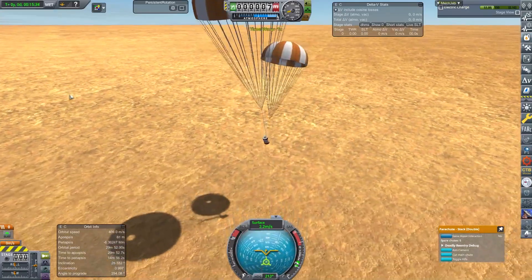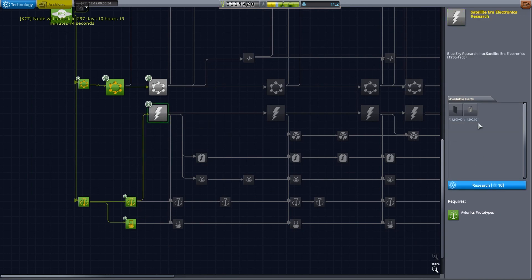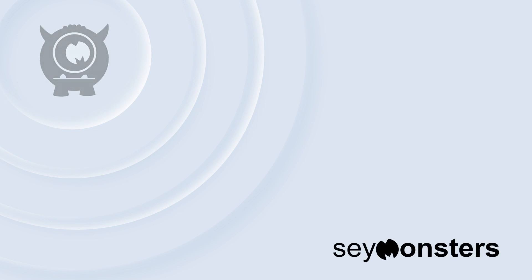There we go - we have finally returned a payload from outside of the atmosphere. We get a bunch of science and we're looking at what we can spend. We'll get a bit of avionics because that makes things lighter. I really want solar panels because they're going to be useful at some point - there's a big debate there. But while I'm doing that, I'll see you next time.